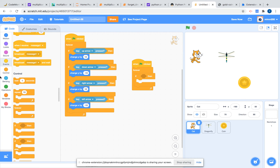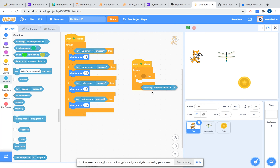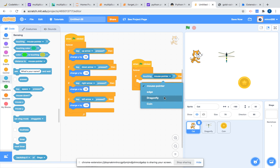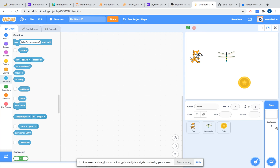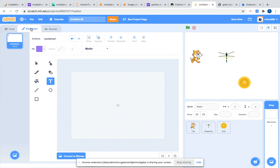Let's go to 'when flag clicked,' forever, if-then. Now we're going to put in the if-then: if touching dragonfly. We're going to go to Backdrops and make another backdrop that says 'You Lose.'